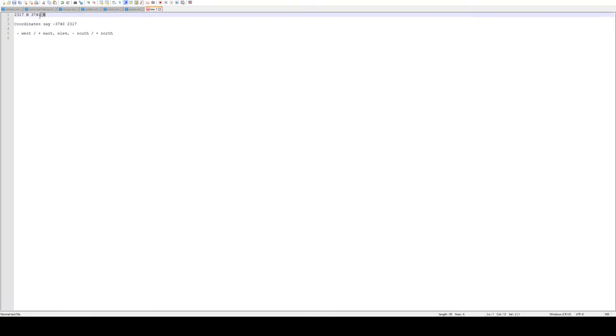So the coordinates for our example are going to be negative 3748 and positive 2317. The middle number is going to be elevation — it's not going to help you a whole lot in locating these bunkers, so you can safely ignore that number. How these coordinates are written in the file: your first number is going to be your East-West coordinate, and your third or far-right number is going to be your South-North coordinate.